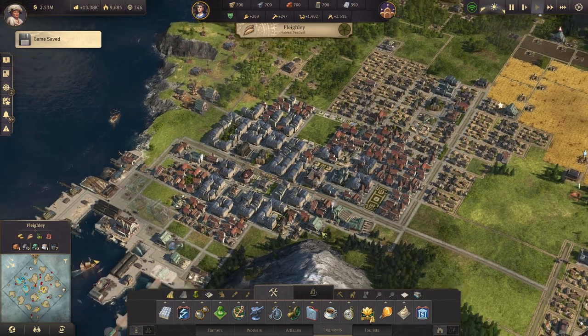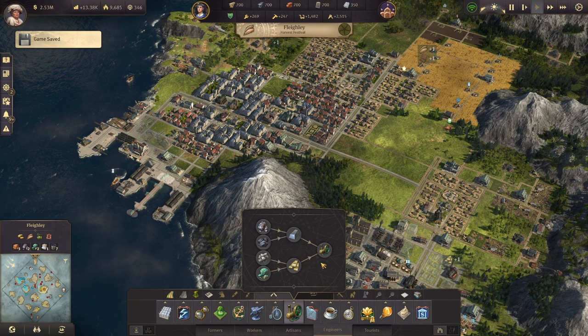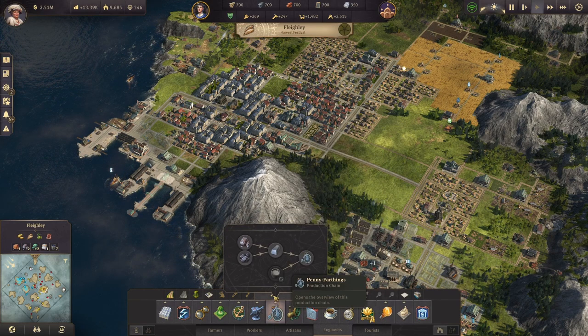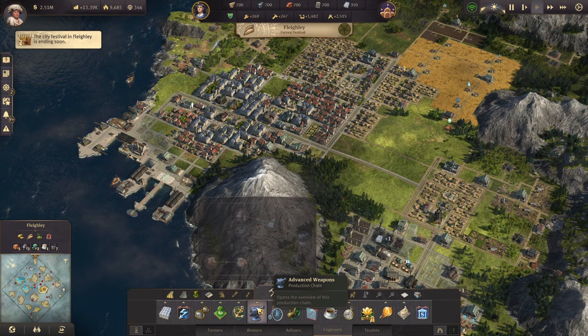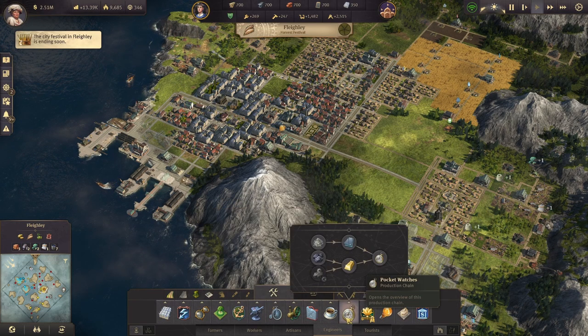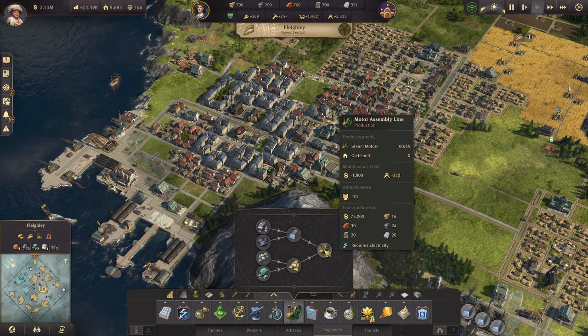I have constructed everything. Something you'll notice is I don't have a steam motor assembly line built. I don't have any bicycle factories yet, and I don't have any advanced weapons going on this island. The reason is because you don't really need a lot of steam motors at this point in the game.